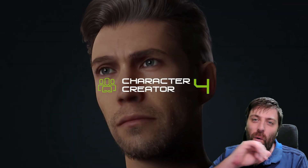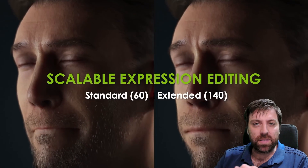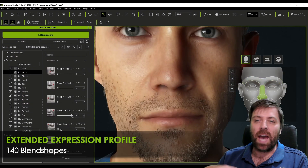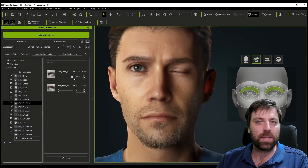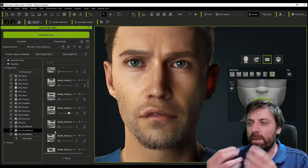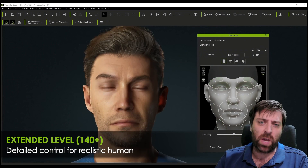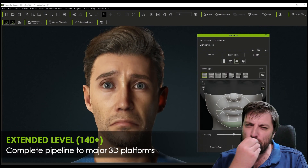Character Creator 4 is coming out, and I think this is an absolutely amazing tool. Let's talk about some of the features. We're going from 60 blend shapes to 140 just on the face, and they've done quite a bit of effort to redo how skin colors work and so on. You can see there are a lot more nuances to change. It's integratable with iClone, and when using iClone you can use the puppeteering tool. Beautiful.